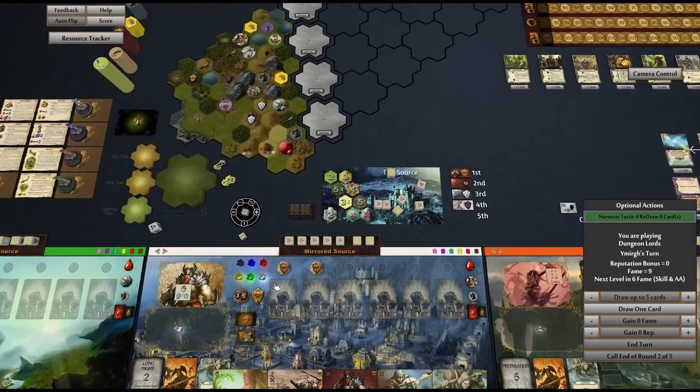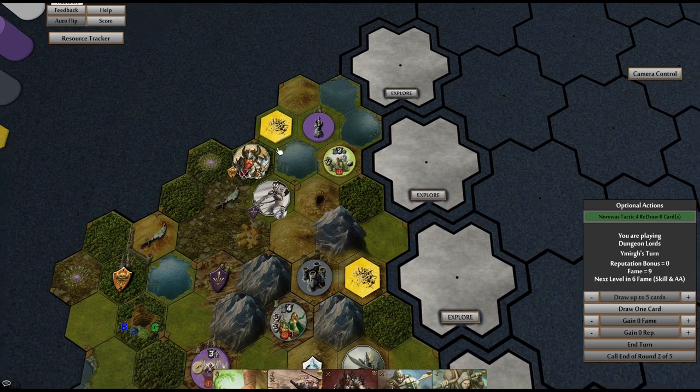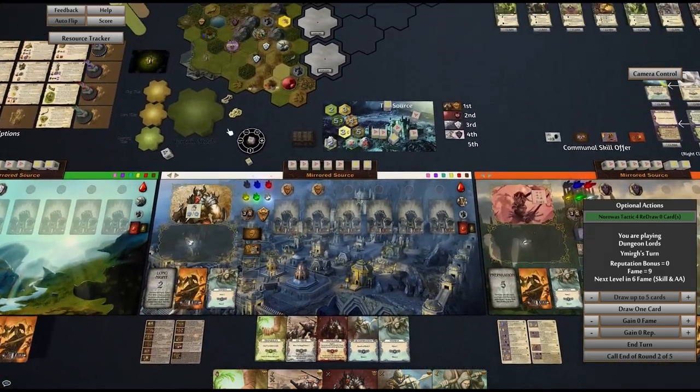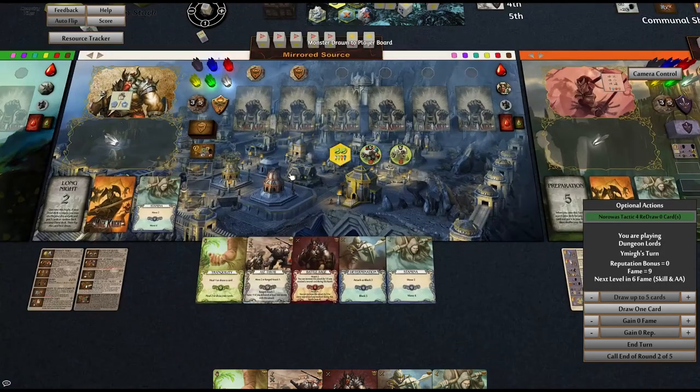I think he's just going to attack — he's got to move two in and then attack these. Oh wait, no, he's on one. So he's just going to attack these guys. Bam. What you got for us?